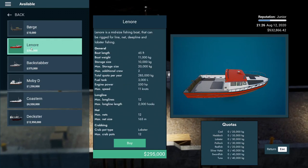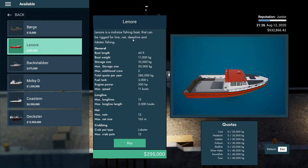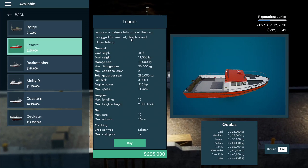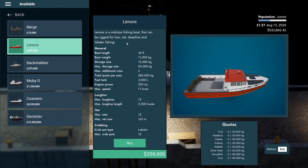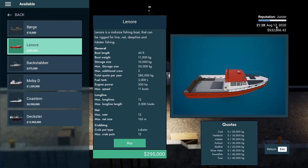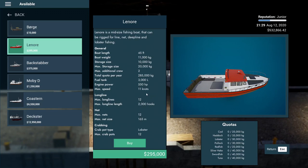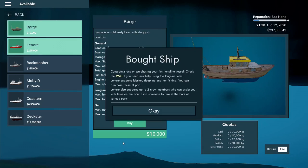I'm going to buy the Lenore — it's a jack of all trades, can be rigged for line, net, deep line, and lobster fishing, so it really is perfect. A lot of you asked me to do lobster fishing — we're actually out of season right now, just by a month. It goes through July and we're in August. So I think what I'll do is long line fishing for the time being. Regardless, we'll buy it and figure it out from there.